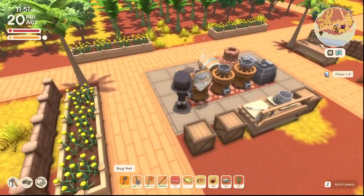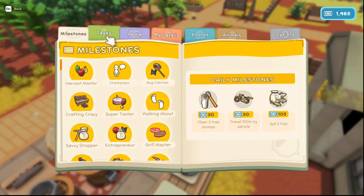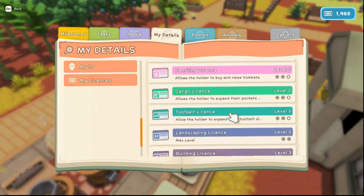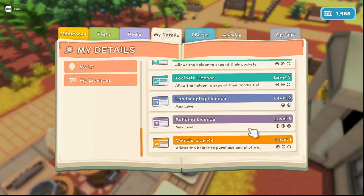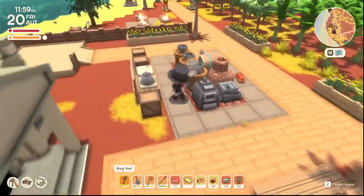You need this mill. This mill is unlocked, I believe, with your building license. Your building license — I think it's level two that you can get it for.